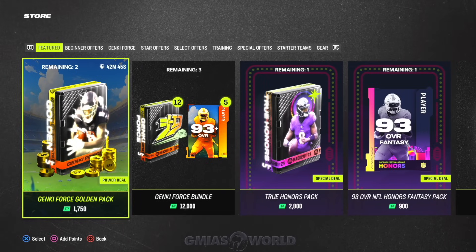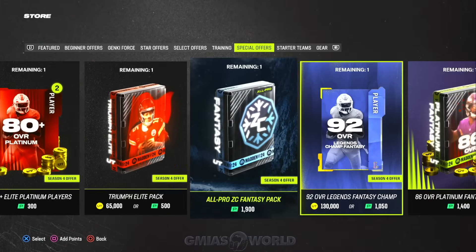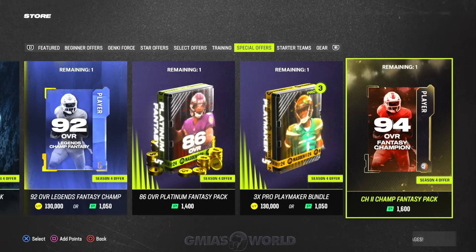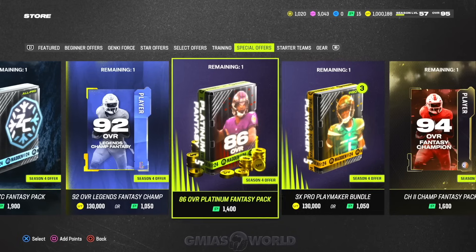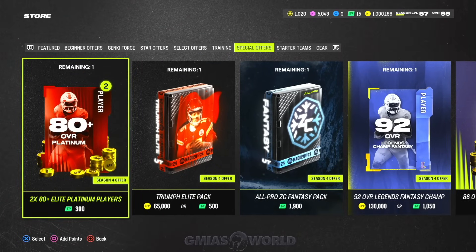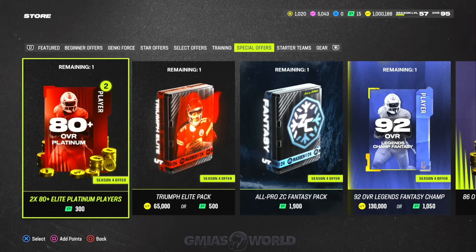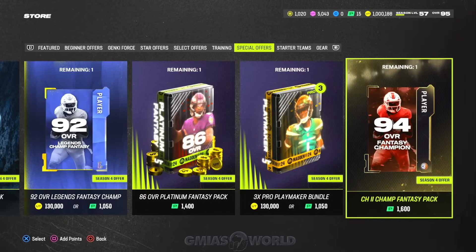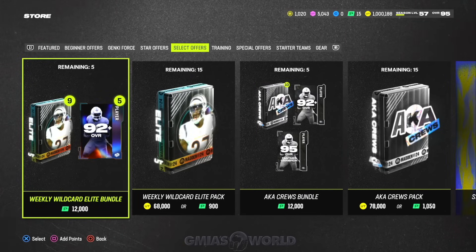The next thing is the special offers for players that spend money. These are probably the most suitable to get with the money you're willing to spend. With the exception of this 94 overall, which will come in handy later when they up the sets to any 94, and this 86 overall platinum fantasy pack, they're not really that good. But because they're special offers, you are going to get a suitable return for your money because you're not spending the full price for what's in the game. This is specifically for some money spent and all money spent guys. It is very important that you evaluate what you want instead of just outright buying the really expensive offers.